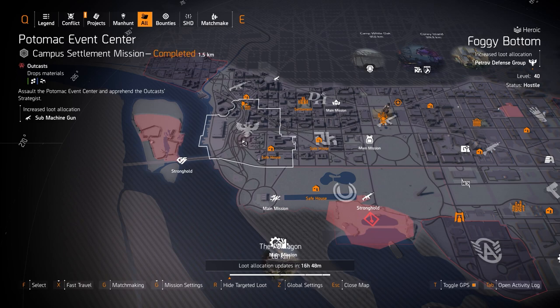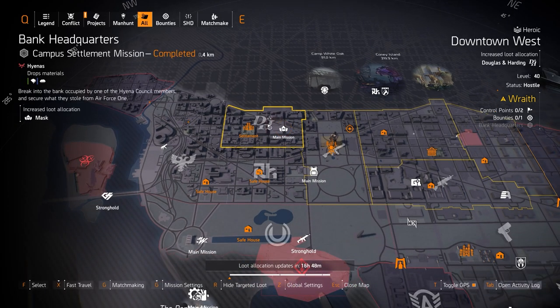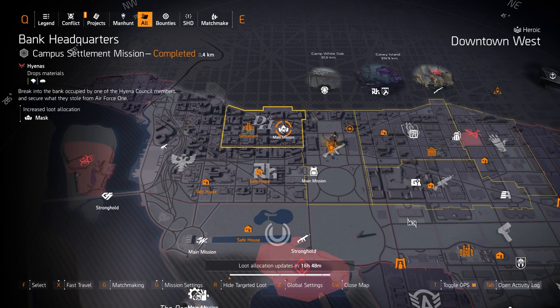Finally, we got Petra at Foggy Bottom for the Contractor's Gloves — gives you 8% damage to armor. Then Douglas and Harding where you can get the Punch Drunk mask with 20% headshot damage baked into it. Any other mask like Coyote's or Vile, I would just farm Bank HQ today.